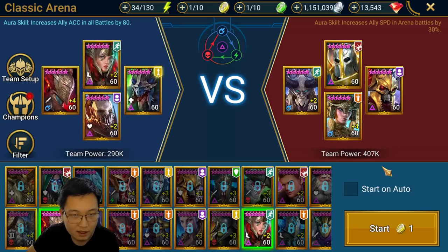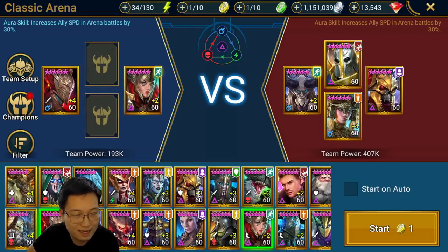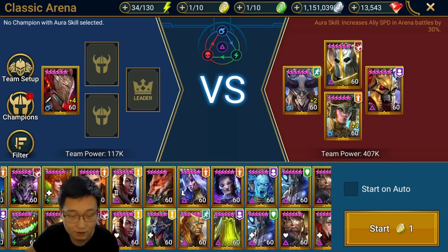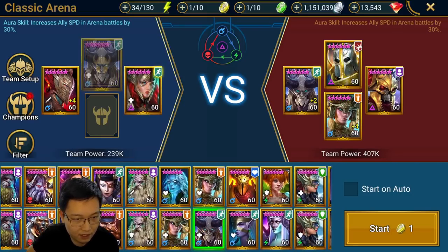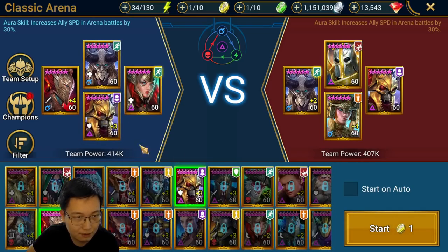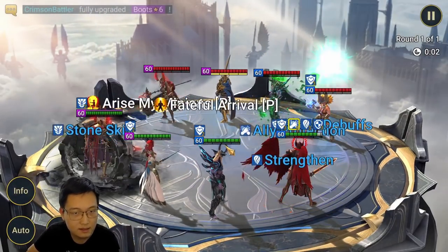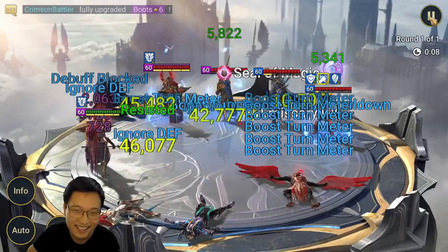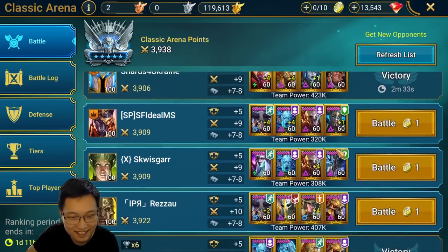I'm really interested in testing a team like this. I want to try A2 against the champion that Necret protects, because A2 can ignore Ally Protection and Strengthen. Let me put my Immunity Arbiter and Kaimar on this team — I will need a Necret to protect me. That's kinda unlucky — this dude's Kaimar is insanely fast.